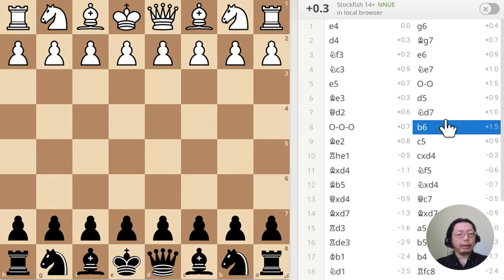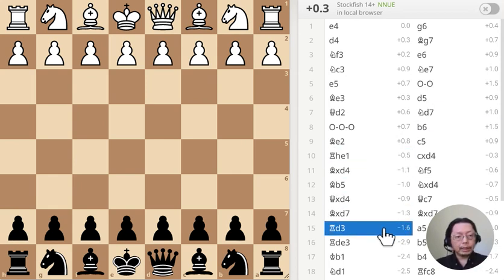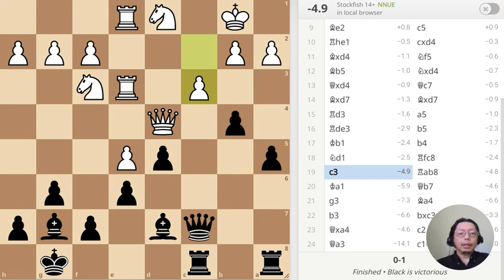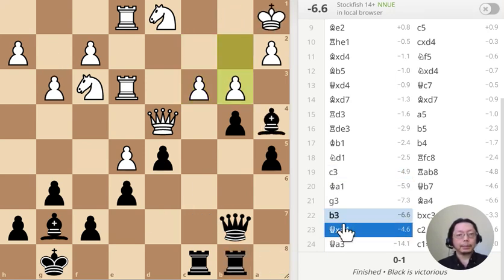Let's start with a puzzle. I have three puzzles for you today. Here's the first puzzle: White has just moved the rook to d3 — what should I do? Next puzzle: White has just moved the pawn to c3 — what should I do? Next puzzle: White has just moved the pawn to b3 — what should I do?